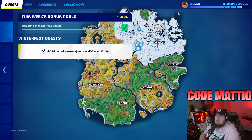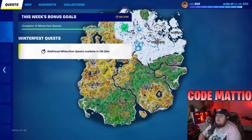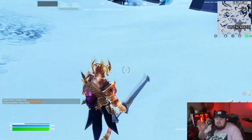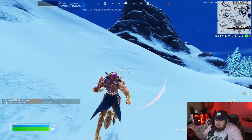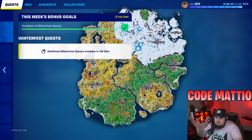The last challenge for Week 3 is Deal Damage to Opponents While Standing on Snow or Ice. It's fairly simple — go to the top right of the map. This challenge should also count if you're already using the snowball, since you're on snow, so these two challenges kind of overlap. One involves the snowball and one doesn't, but they can be done in the same area.